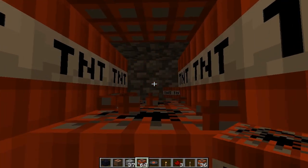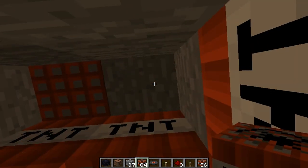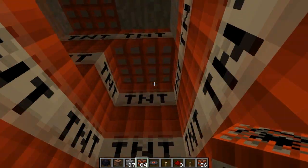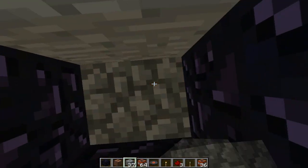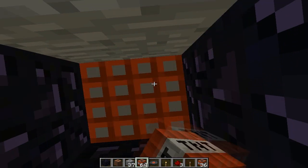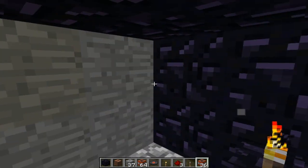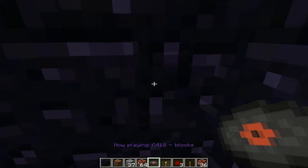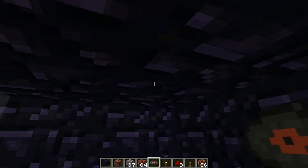I also made rooms like these — bigger versions up there. This is gonna be a very big explosion. Our best friend is back again — the TNT launch room. Let's put on some relaxing music. Okay, three, two, one, go. This is gonna be big.